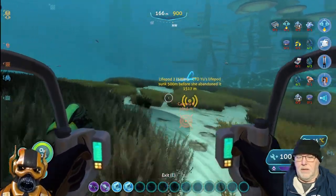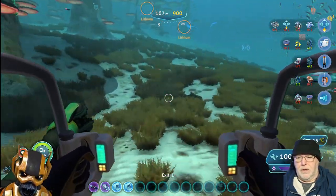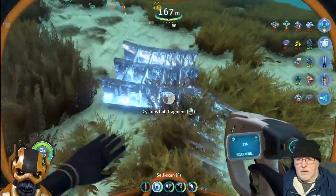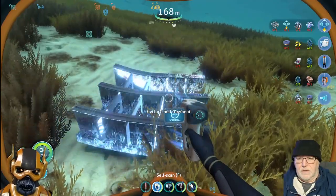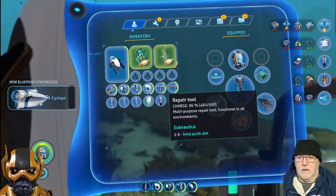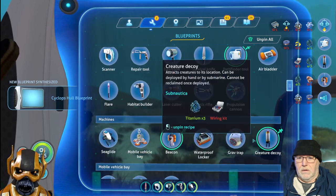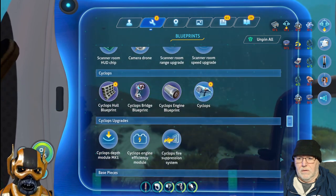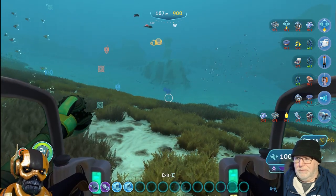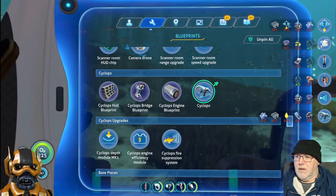What we're going to do is head back - we'll do a wide sweep here. That's something to do with the Cyclops, yeah it's a whole fragment. New blueprint acquired - and we can make it, cool, we can make all that stuff!